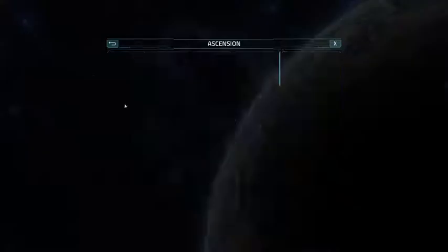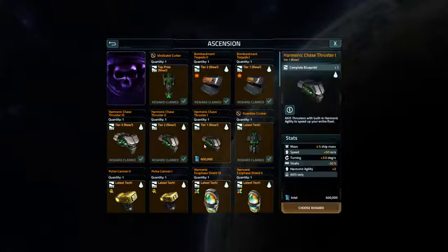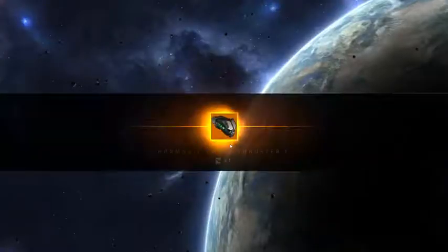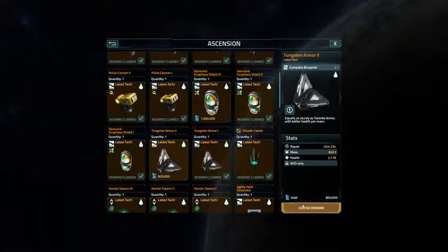First let's take a look at how I distribute these points. I'm going to do harmonic chase thruster 1 just to complete the set, and then I'm going to do tungsten armor 2.